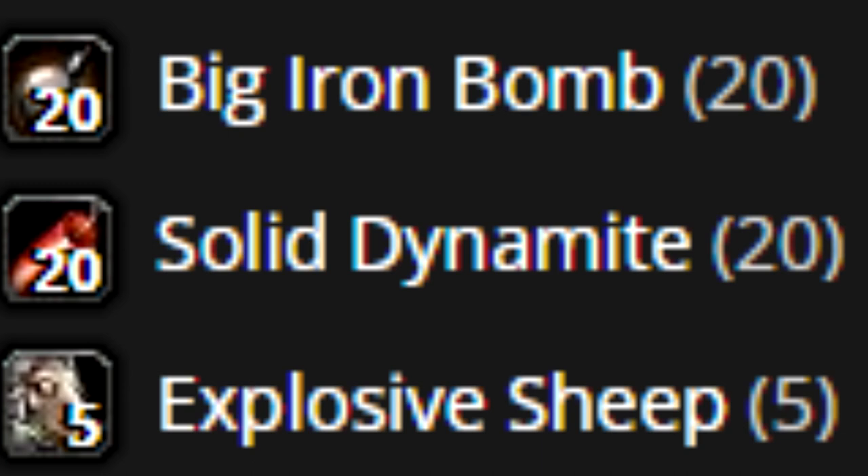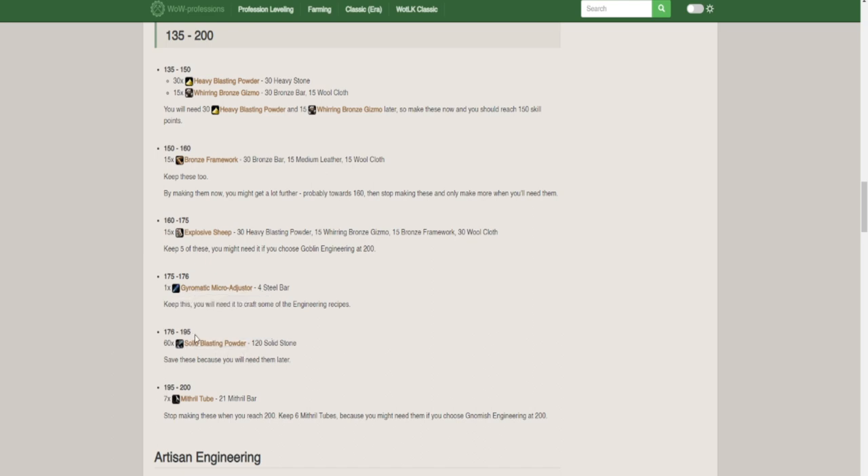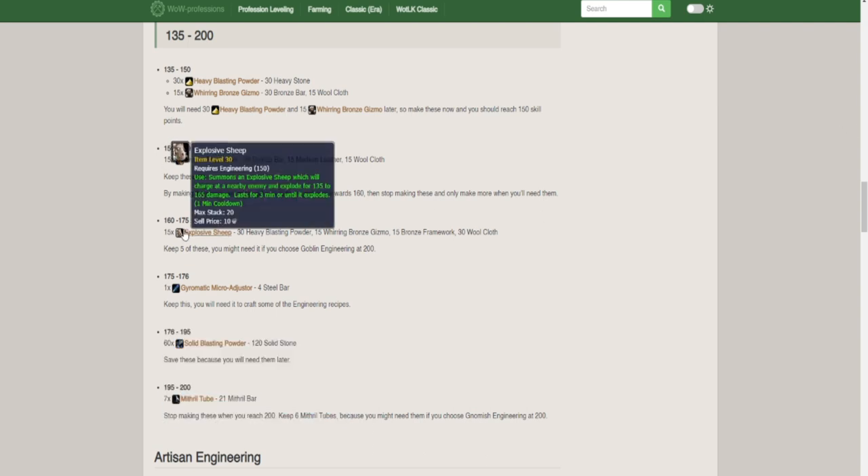Big iron bomb is a recipe you get at level 190 of engineering. On wowprofessions.com — and it's basically the same for every guide, most of them are just copy-pasted from each other — you can see no mention of big iron bombs. Solid dynamite is learned at 175, and there's no mention of that either.